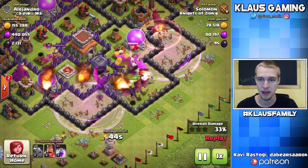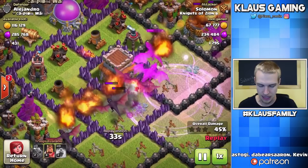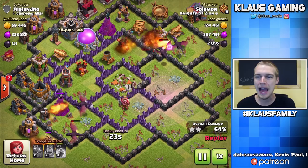I'm attacking this Town Hall 8 because the Dark Elixir was just absolutely fantastic. I raged into the core — probably shouldn't have used that third rage, I probably should have waited and did it on the Town Hall. But a lot of those Dragons are still under rage, so it's okay. This base had over 2,000 Dark Elixir — we got over 2,000 Dark Elixir against Alejandro. Absolutely incredible.